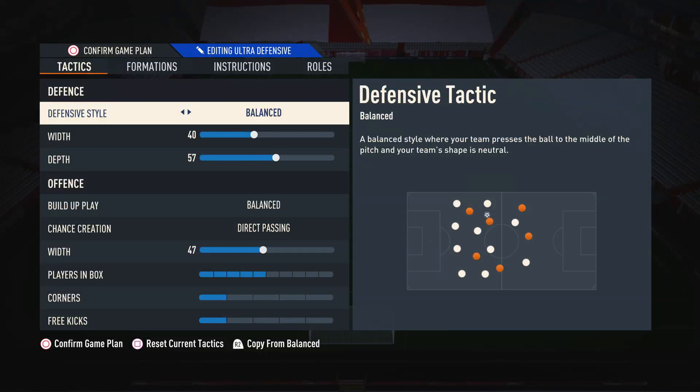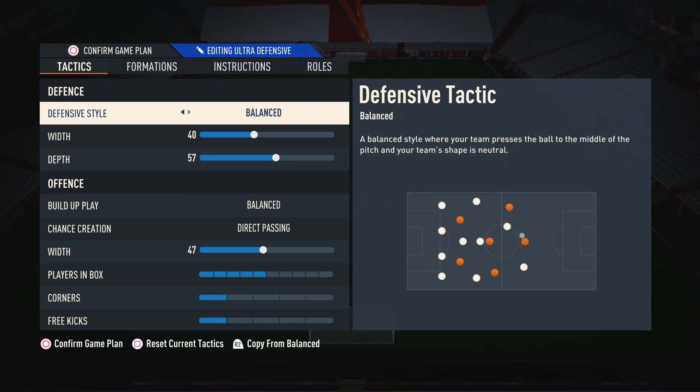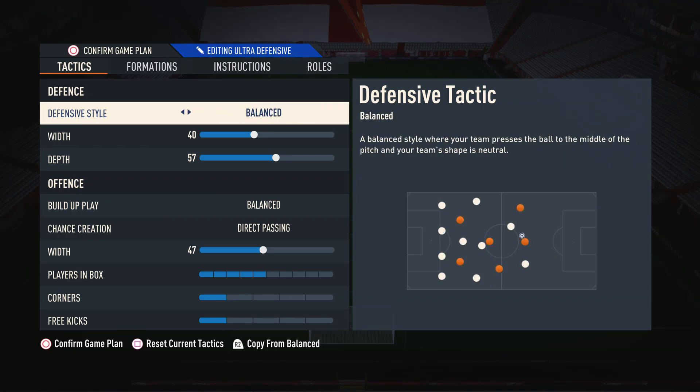Starting off with the custom tactics. For the defensive style, I like to have this on balanced. The reason is it gives you the greatest control over your defense — when you need to press, you're able to press, and when you want to drop off and be more passive, you're also able to do that. The other settings are very restricted, which is why I don't suggest them, though you can use them if that's what you're comfortable with.